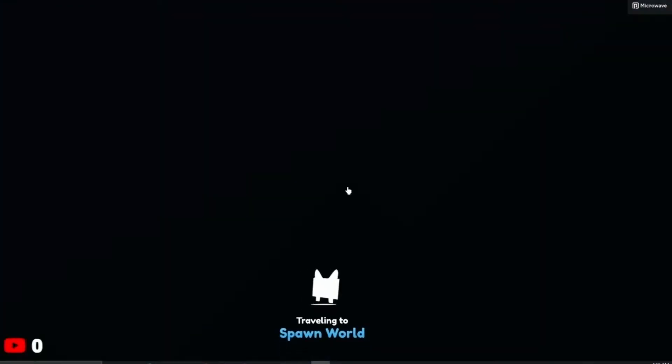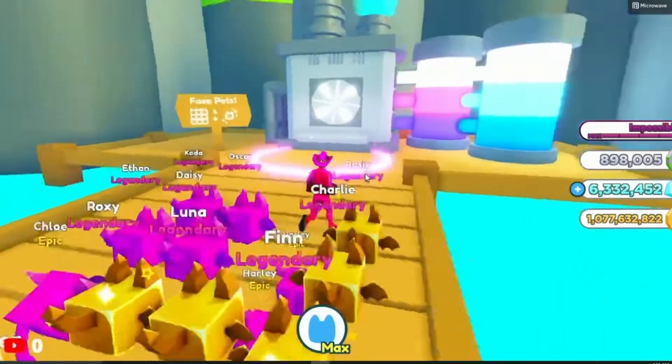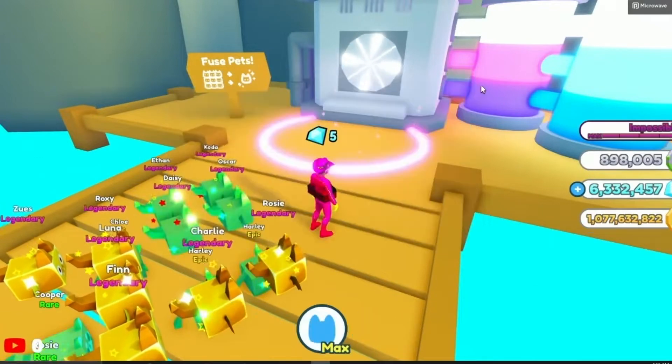So what you want to do is go to the beach area where the fusing is. Go to the spawn world, then go to the beach area, and then go over to fuse. You do not need any locks or anything — just eggs works for the luck.